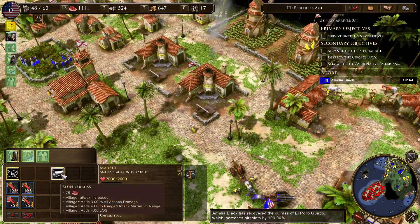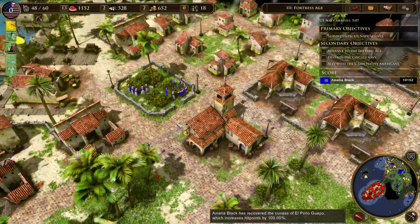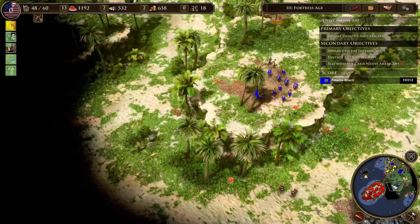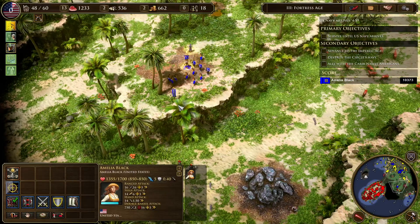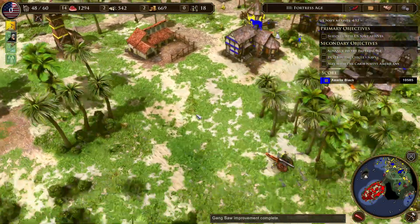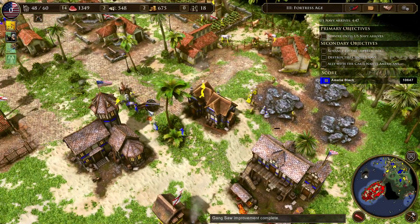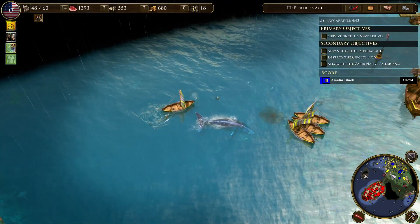We're going to protect our villagers here a little bit more. We have 15 on berry bushes — we can also get farms later. The Circle isn't really doing much right now. I don't really feel comfortable hunting here, but that's fine. I'm still not sure about the AI in the campaign.